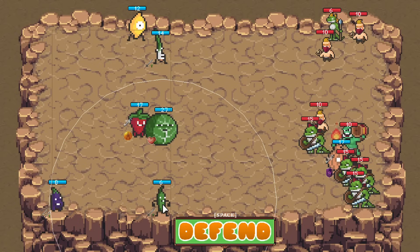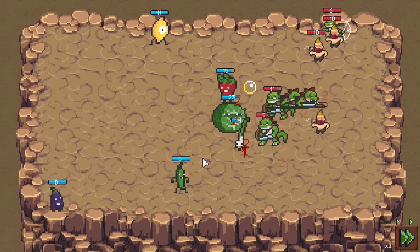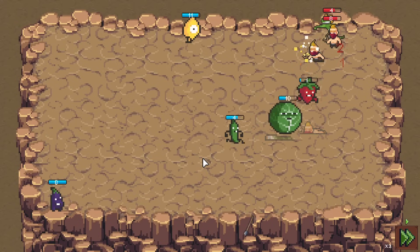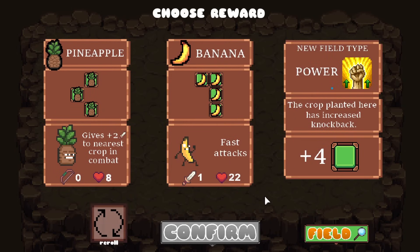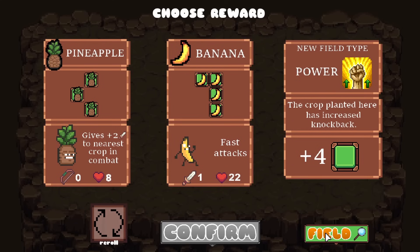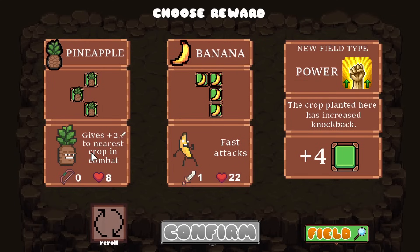Got one up here, one over here - beautiful. Oh my god, just absolutely unloading on them at the start pays massive dividends. All right, power. Banana. Can I fit pineapple? Technically I could fit pineapple here and then put the jalapeno there, which is kind of cool. I like it, we'll try it since it is a perfect fit. God, we're looking kind of good here.